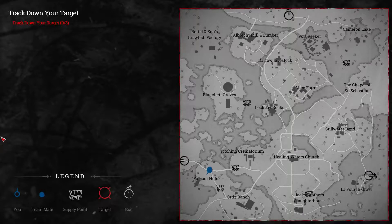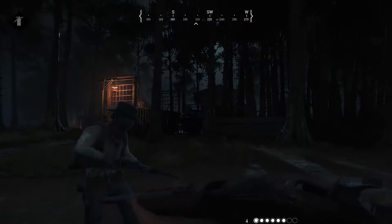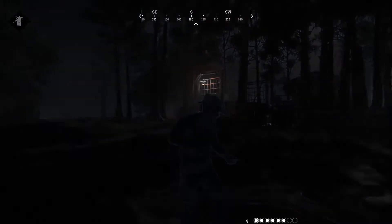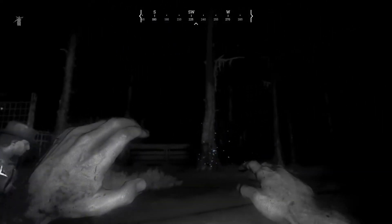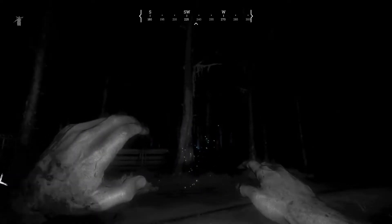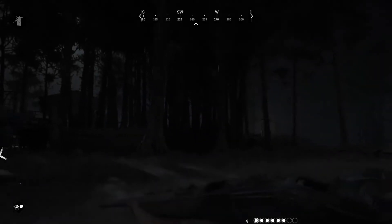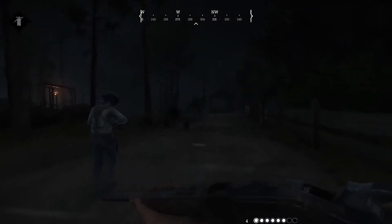It is possible to locate your target by just searching all the compounds one by one — possible, but risky. As we say around here, reckless players are dead players. A better approach is to find clues to help narrow down your target's location. Press and hold the E key to activate your dark sight. Dark sight enables you to see the general area where a clue is located. Once you have a fix on a clue, you can head towards it, keeping track of the clue direction with your map and compass. Remember, everything you do here has an effect on the world — other players can not only see you, but hear you, so watch your step.